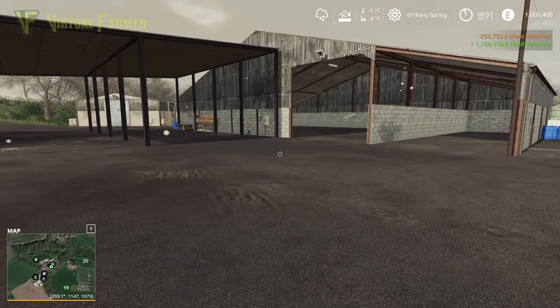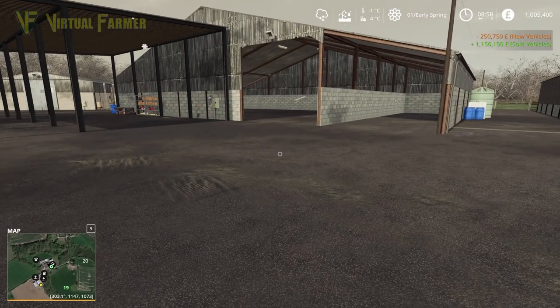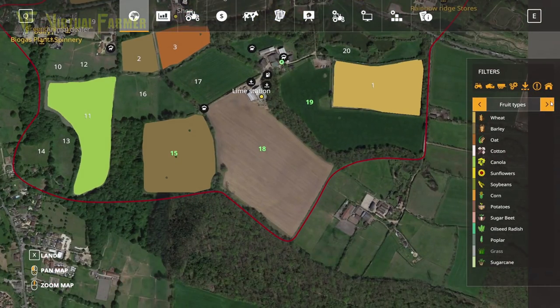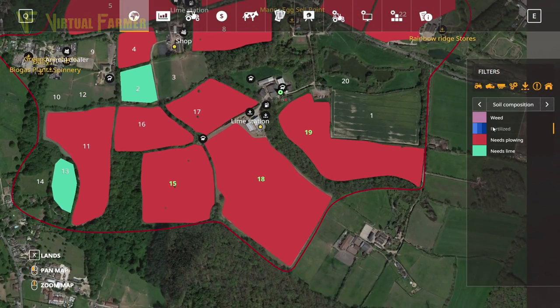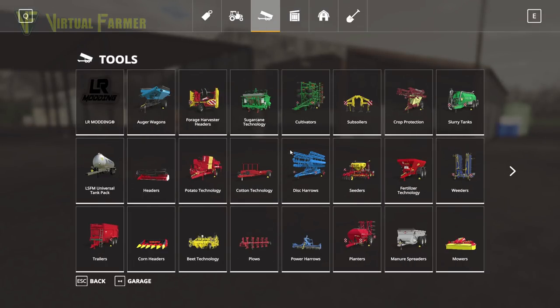Let's have a look at our map. Our ground temperature is four degrees C and we do have snow falling, but I want to get some lime down. I would be very surprised if our fields didn't need lime — and yep, all of our fields need lime. Actually field one doesn't need lime and it's slightly fertilized, which is interesting. But yes, we need to get field 18 done first. So let's purchase ourselves a spreader.